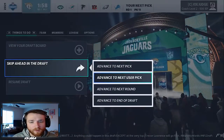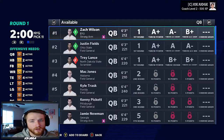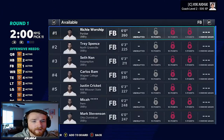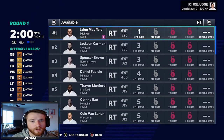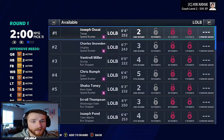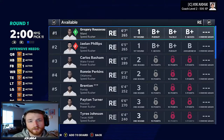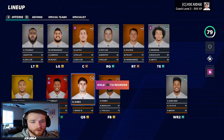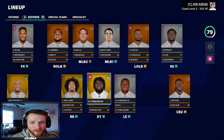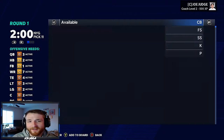We pick at number 11. We do have the realistic draft class. Caleb Farley just went to the Cowboys. We could take a quarterback and forget about Daniel Jones, but I'd like to give him a little bit more of a shot. We do need O-line basically everywhere. D-line — Rousseau doesn't look too bad, but we could go with Patrick Sertain. After looking at the roster, we don't really need Rousseau. We could use Sertain a lot more. So I'm going to draft Sertain.